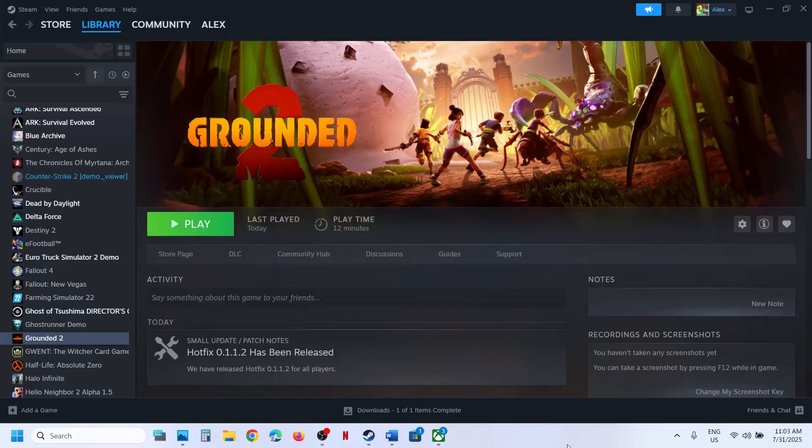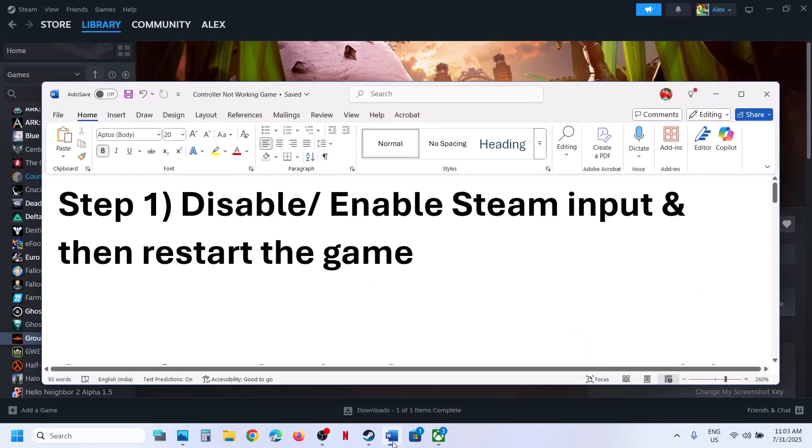Hello guys, welcome to my channel. Today in this video I'm going to show you how to fix when a controller is not working with a game on your Windows computer. The first step is to disable or enable Steam input and then restart the game.